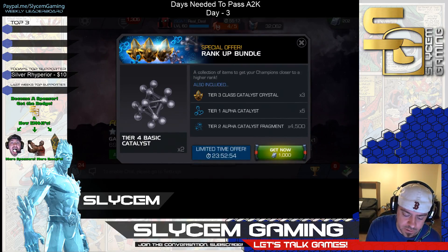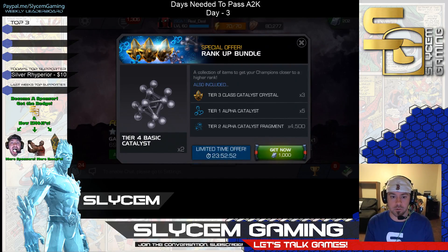What is today's offer? Today's offer is the Rank Up Bundle. Let's take a quick gander at what it includes. We got a Tier 3 Class Catalyst Crystal times 3, Tier 1 Alpha Catalyst — five of those, 4,500 Tier 2 Alpha Catalyst Fragments, and two T4 Basics.